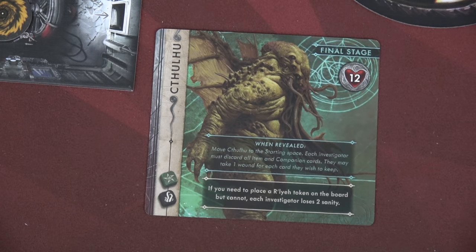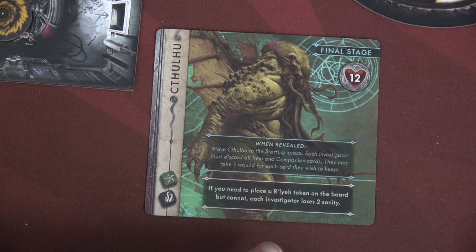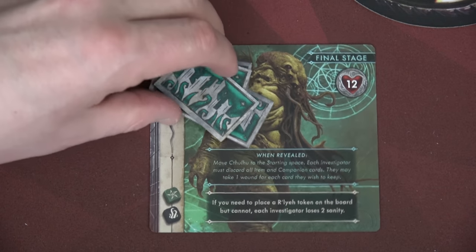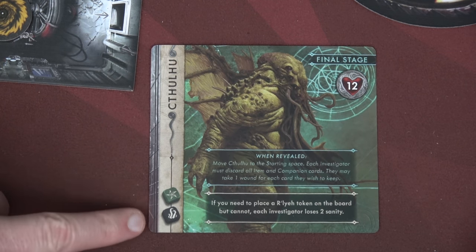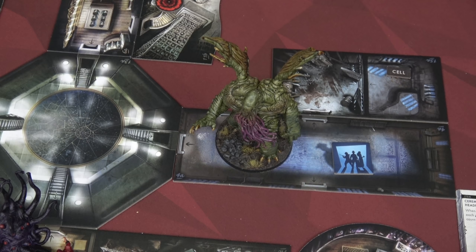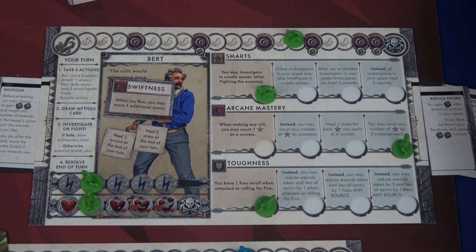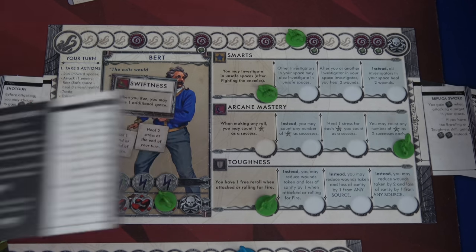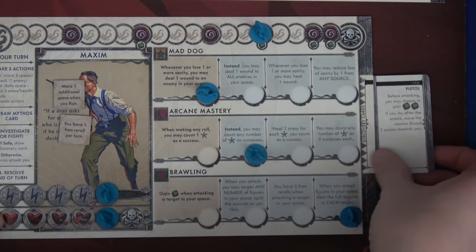When revealed, move Cthulhu to the starting space. Each investigator must discard all items and companion cards — they may take one wound for each card they wish to keep. Bert is going to take three wounds to keep all of his cards — the shotgun, replica sword, and golden retriever for swiftness. He'll discard the ceremonial headpiece. Maxim can't take a wound, so he has to discard his pistol. If you need to place a Raleigh token but cannot, each investigator loses two sanity — we only have four spaces left on the sanity track. So we don't have many turns left. We need to deal 12 more damage, but Cthulhu rolls another green and black die when he attacks. Cthulhu jumps over here — his last saving grace.